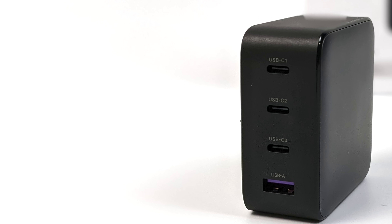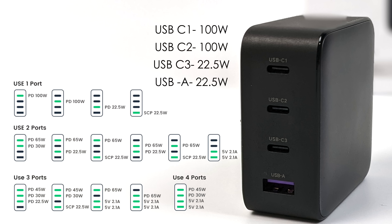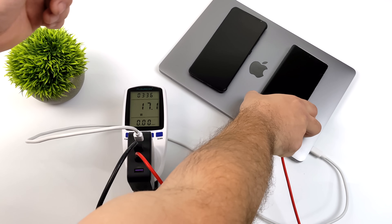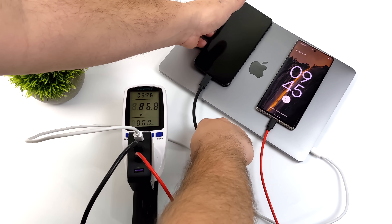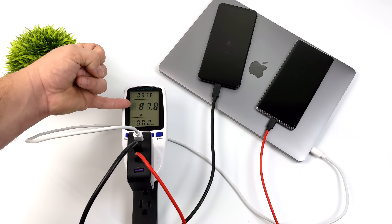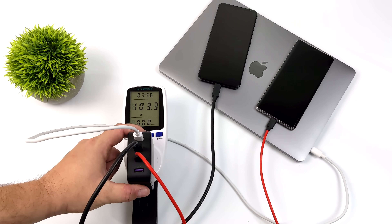The USB-C number three port will do 22 watts and the USB-A will also do 22 watts, but the top two will output up to 100 watts. I was a little skeptical at first but I ran some tests — I have a kilowatt meter with the GANX plugged in. With the M1 MacBook doing 50 watts, then plugging in a Google Pixel 6 Pro and a Red Magic 5S — both supporting Qualcomm quick charging — the wattage pulled from the wall jumps to over 100 watts. If you're looking for a high-quality wall charger I'll leave a link to the Ugreen GANX in the description.